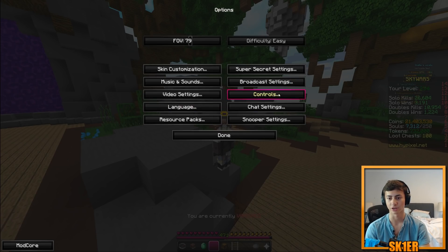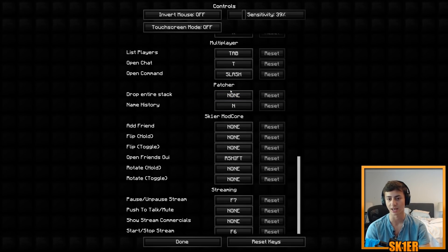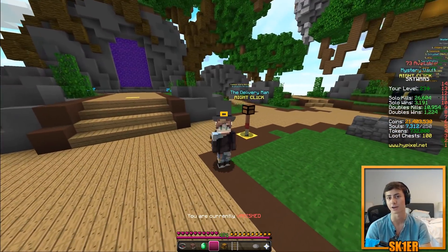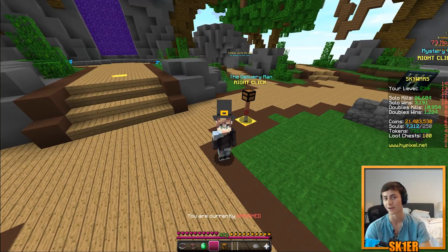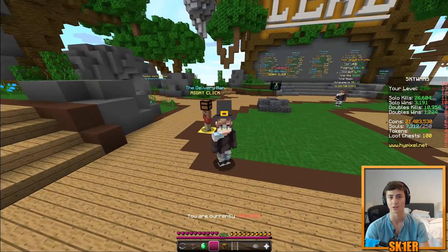We've implemented a hotkey for 'drop all items in a stack'. You can set it in controls, and hitting that hotkey will drop the entire stack instead of having to hit Ctrl+Q — which, especially on macOS, is very finicky because Ctrl does some other things and also messes with LWJGL2.